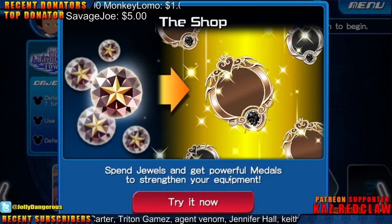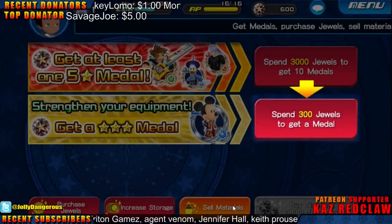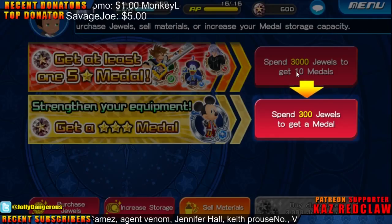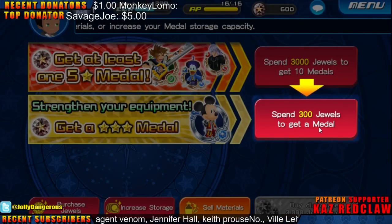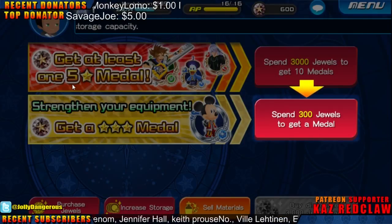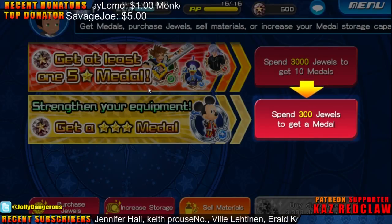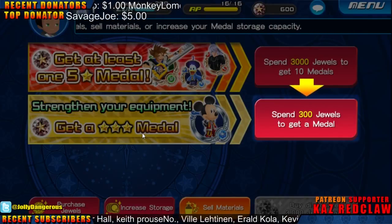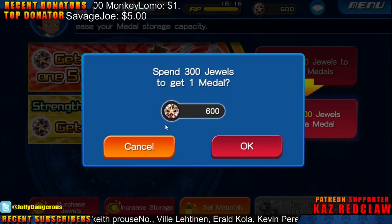Send jewels and get powerful metals to strengthen your equipment. Spend 3,000 jewels to get 10 metals, or spend 300 jewels to get one metal. Get at least one 5-star metal. Strengthen your equipment — get a 3-star medal. Spend 300 jewels to get one medal.